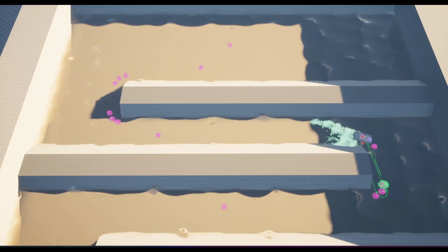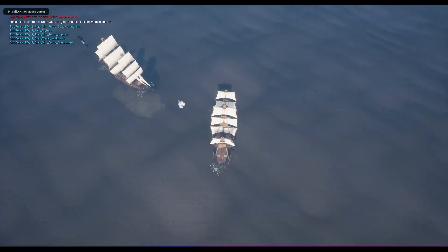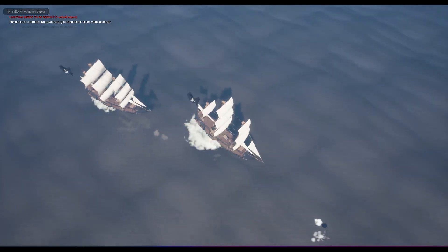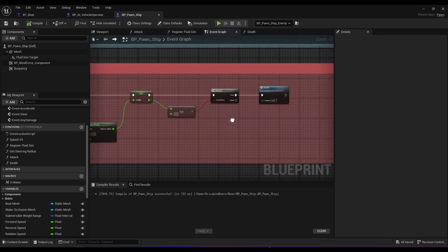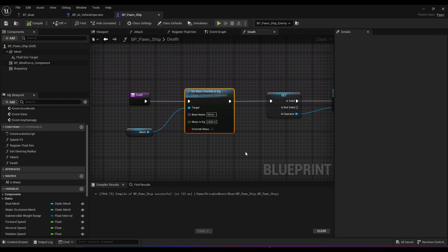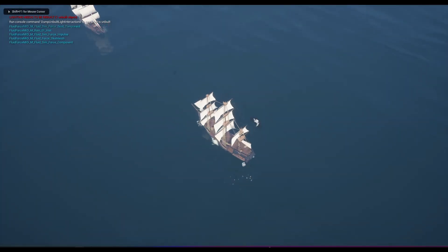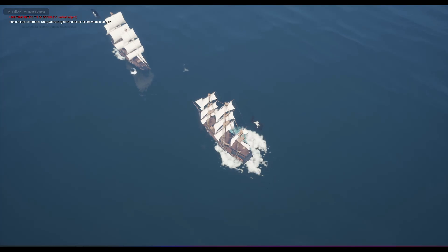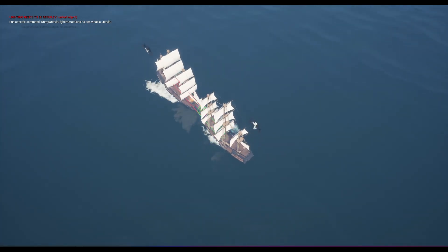AI navigation is part of my drivable boats project, but I added an AI service to the movement task in the behavior tree to attack when close to their target. When a ship's health reaches zero and should sink, the death function is called, in which I destroy the AI operator, and sinking the ship is done by setting the mesh's weight to 3x default. Now I've got the player ship, some basic enemy ships — the boats have health, take damage, and they sink.